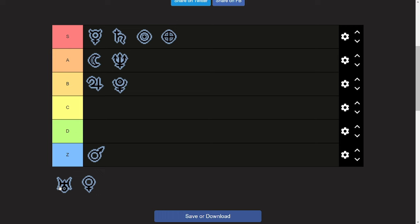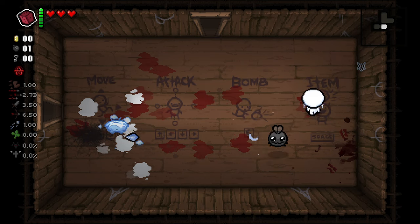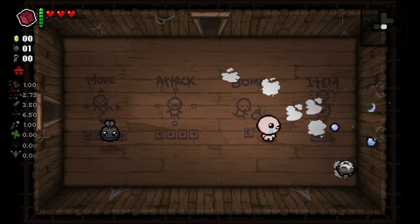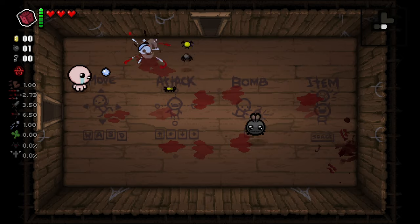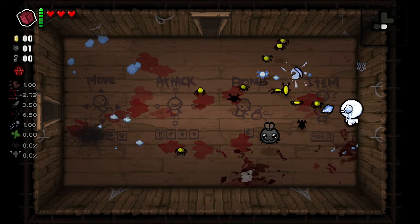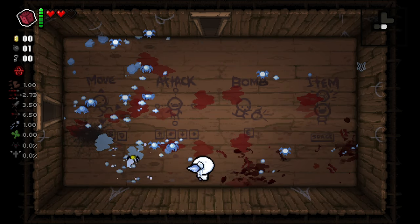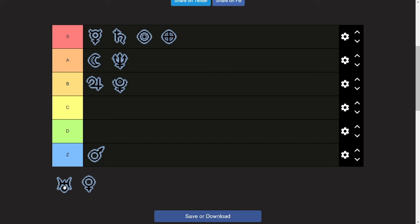Uranus makes Isaac shoot icicles, and upon killing an enemy it freezes them. This is great against enemies that do nasty things when killed — like those that spawn spiders or bomb flies that explode. However, freezing enemies can also be harmful in rooms with many enemies chasing you, since a frozen enemy becomes an obstacle blocking your shots. Because of this downside, I always think carefully about picking it up. Without piercing tears I would rather not, but with piercing, Brimstone, or other laser attacks I gladly take it. I put it in C tier.